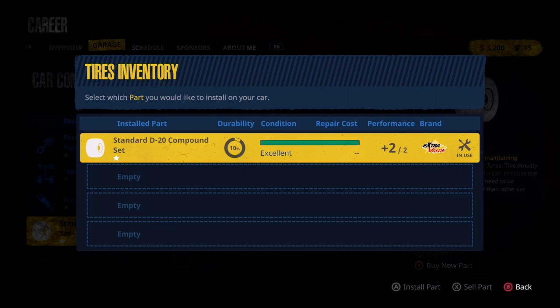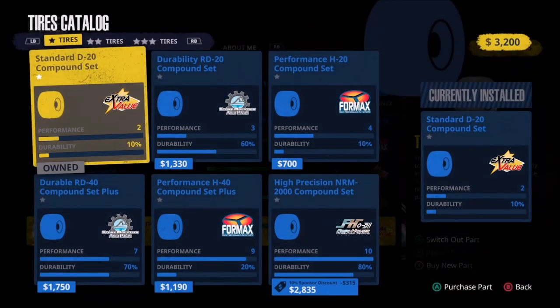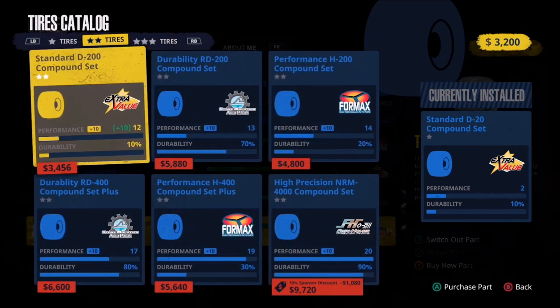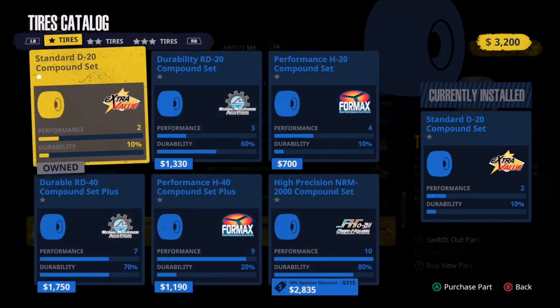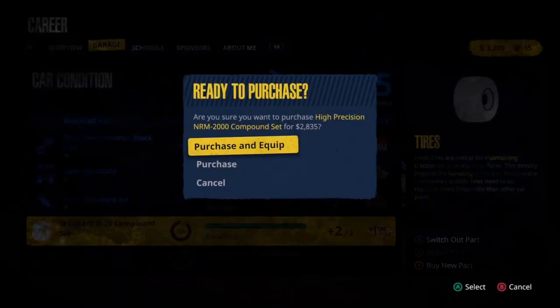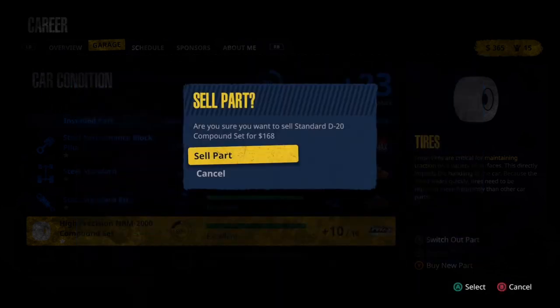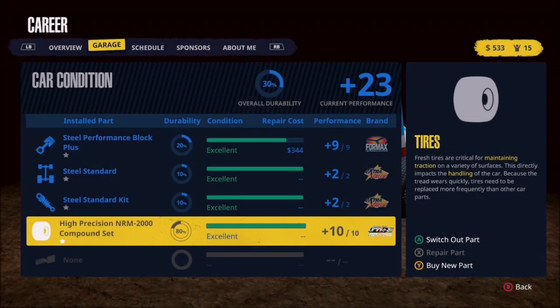Let's find out. We can almost get to the second page of tires at $3,200. We can get up to plus 12 in performance on one option. But I really like this one — it gives us up to plus 10 on performance but a huge increase in durability, up to 80%. And we've got our 10% sponsor discount on this one. So this is a huge increase, particularly getting some durability on these tires. We'll go ahead and purchase that, equip it, and sell off the originals for $168.